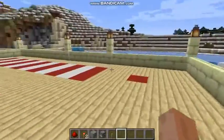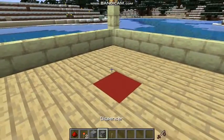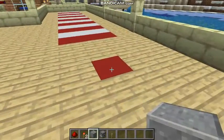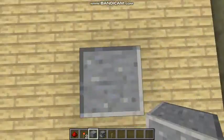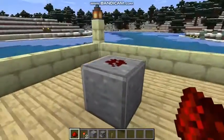Now let's get started. The block you are choosing is optional. The first thing you have to do is place your block anywhere you like. After placing it, get your redstone dust and place it on top of that block.